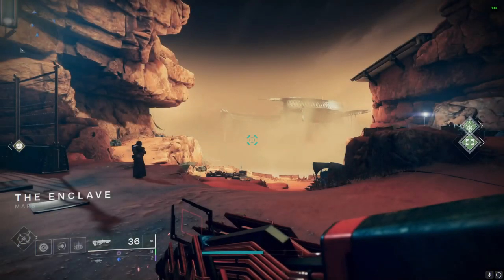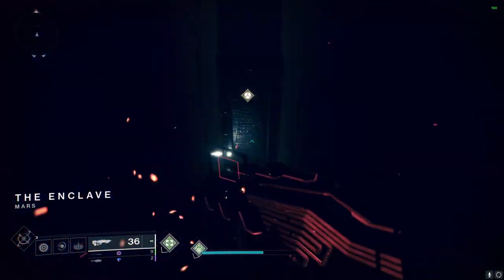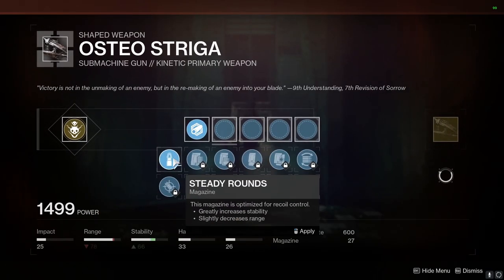This is a quick guide on how to get the new exotic SMG, Osteostriga. Finish the Witch Queen main campaign, then proceed to the crafting area in the Enclave. From there, go to your SMGs, and you'll see you can craft the Osteostriga with basic perks.